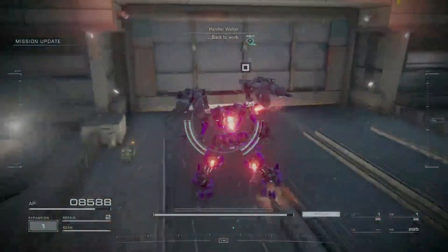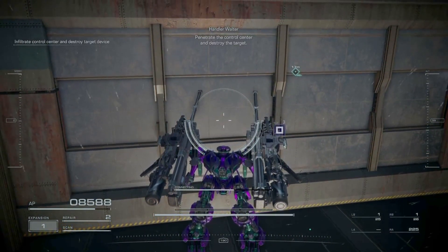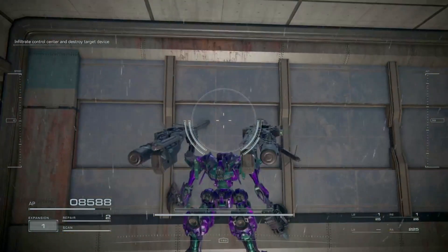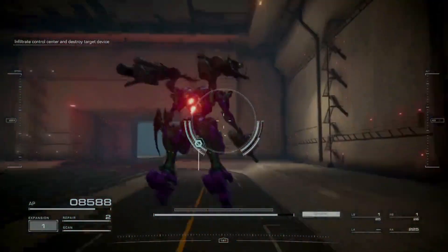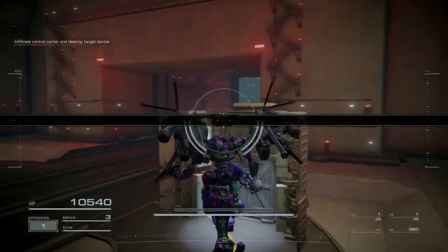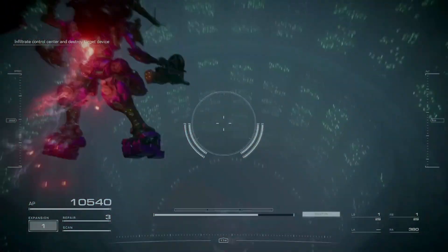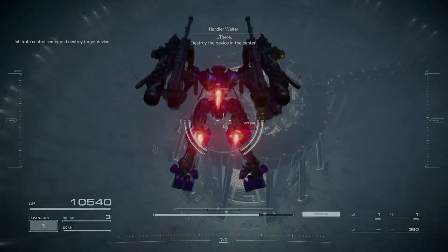Next, we head down into the center of the Watchpoint and take out an objective at the bottom before we fight Baltius. It's not super necessary to resupply, but do so anyway — why not? As I drop down, I use the Moonlight Blade to take out the target to save on ammo. The Moonlight Blade doesn't have a long cooldown, so waiting for it to recharge won't cost you much time.